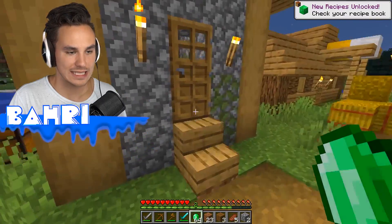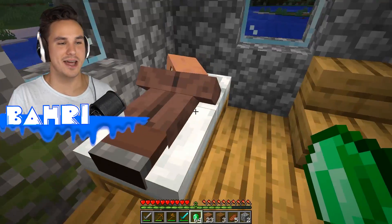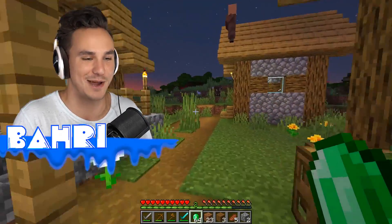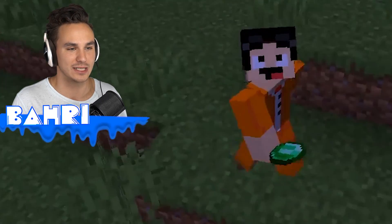Let me take these emeralds and trade them to the villagers. He doesn't want to trade - he says no, no, no. He wants to sleep after all this. I just took out four of his buddies, so he's probably thinking it's not the best idea to be spending time with the dude running around with mob armor on and taking out the rest of the villagers.